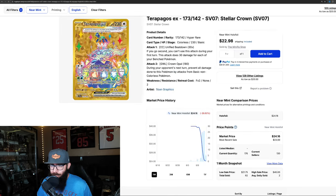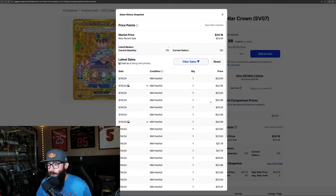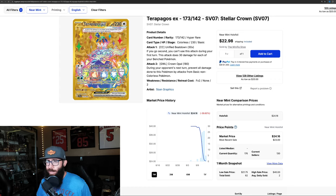The Gold Teropagos looks like it's still on its way down — $40 down to $24, with recent sales at $23 and $22. So the Gold Teropagos looks like it's probably on its way down.